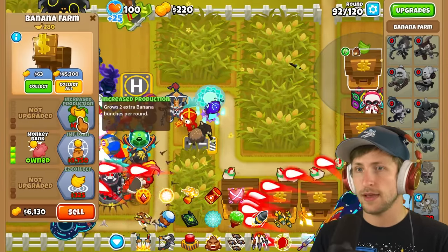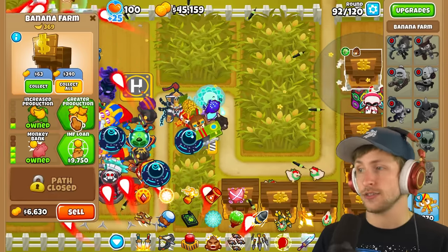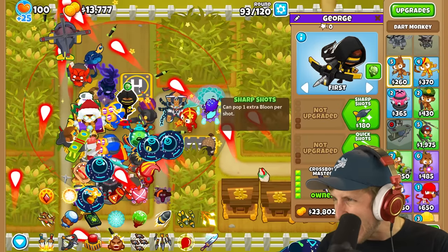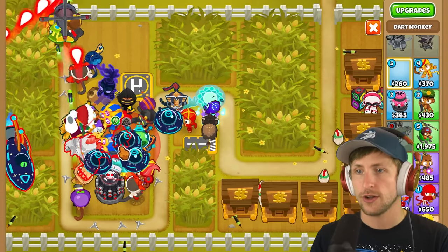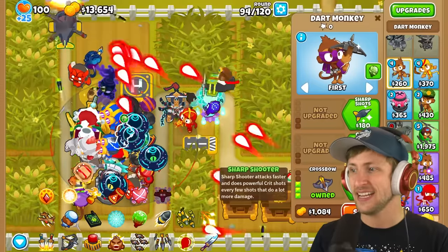Monkey bank - how are these all $45,000?! Let's get crossbow master - look at that range! And can I slide another one in here somewhere? Crossbow master - there, I see it, let's go! Let's go. Nice, very nice. We've got an army now, we got an army.